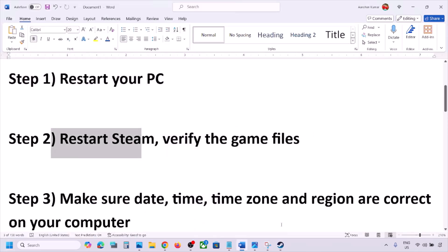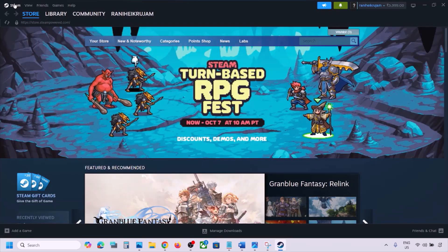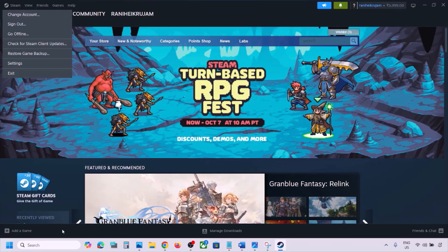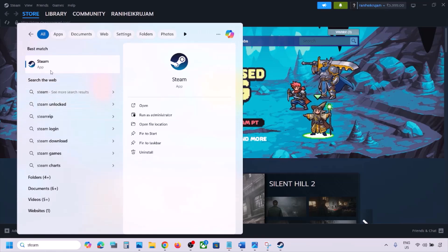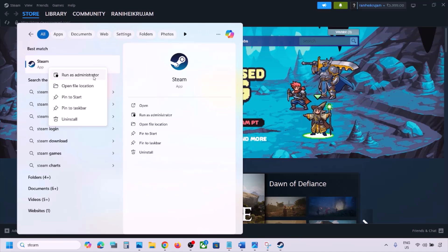If it's still not working, restart Steam. Go to Steam, click on Steam at the top, and then click on Exit. Once Steam is closed, type Steam in the Windows search box, right-click on Steam, and click Run as Administrator. While restarting Steam, if there is any update for the game, update the game.